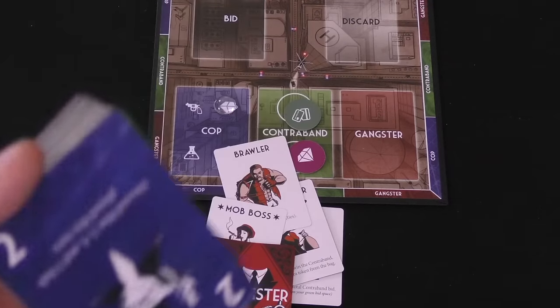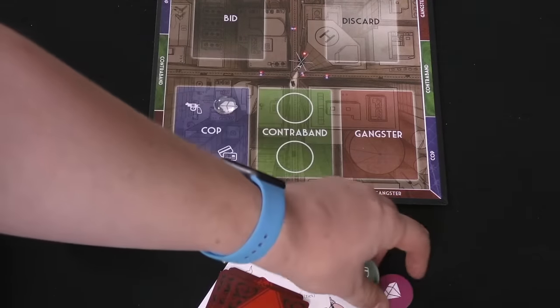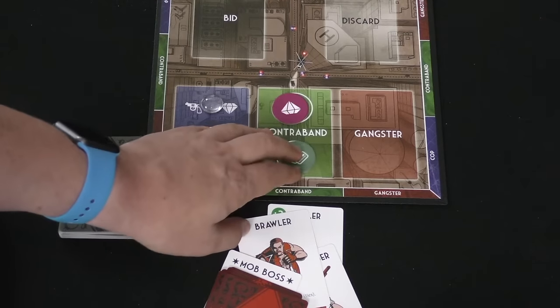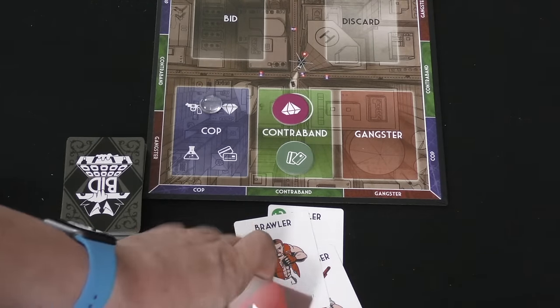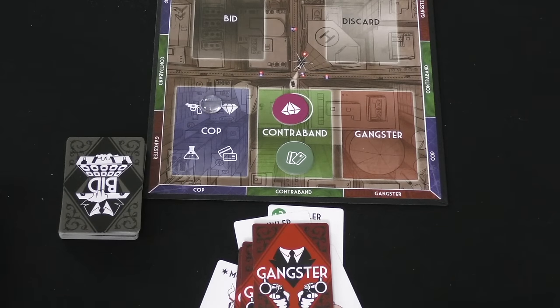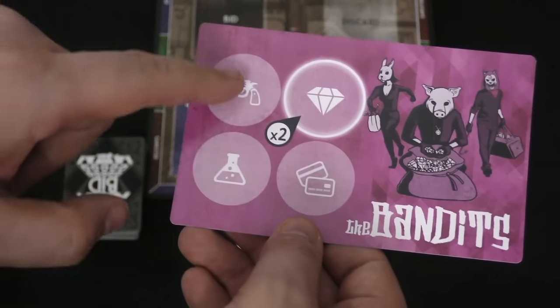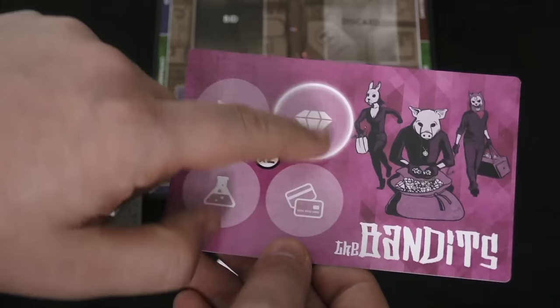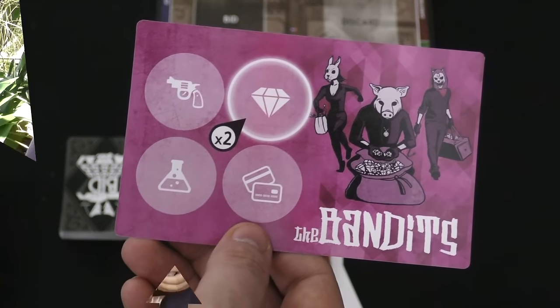After the round is over, you put two more contraband out and a new gangster up, everybody draws their hands back up, and the game continues. After 12 rounds — after all the gangsters have been gone through — everyone scores points. Some gangsters give points, but most of your points come from the contraband you've collected. Each contraband is worth one point, except for the one in your doubling area, which are worth two each. Most contraband points wins the game.